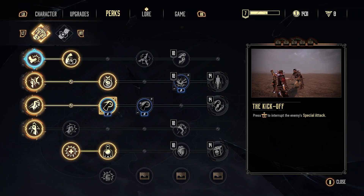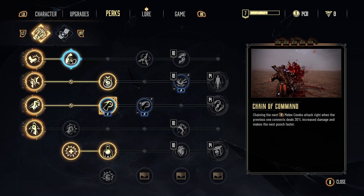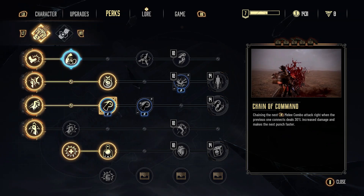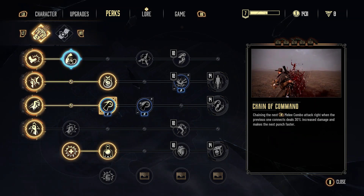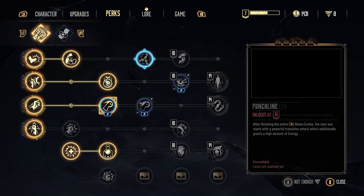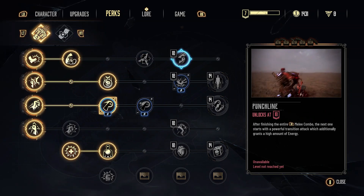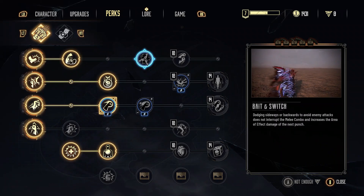Now, jumping over to the perks — you're going to be going along the top line. The first one is Chain of Command: chaining the next melee combo attack right when the previous one connects deals 30% increased damage and makes the next punch faster. You're going to want to get this and go along that top line, meaning you'll be doing a lot of melee damage and getting your ultimate back very often as you go into melee and trigger that electrocute state.